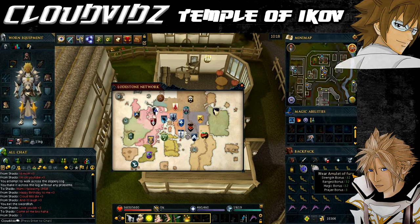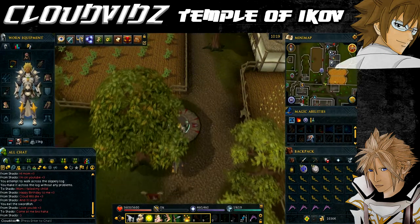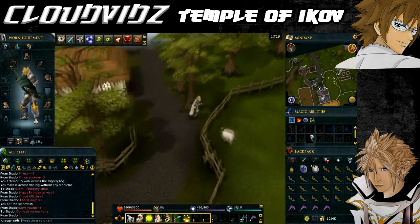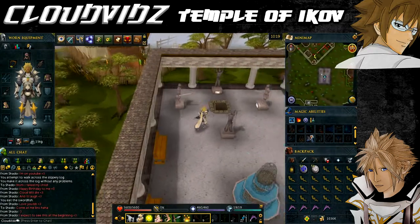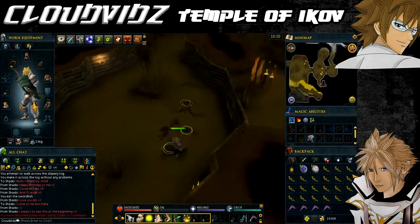Equip your Pendant of Lucian and make your way to the Temple of Ikov. It's near the Ardougne lodestone again, so you can teleport back there to speed things up. The Temple of Ikov is located south-east of the Ranging Guild and north-east of where we are now — slightly north of the farming patch in Ardougne. Once you get near, climb down the ladder to enter the temple, then head west along the main corridor until you arrive at a staircase. Make sure your light source is lit and go down the stairs.